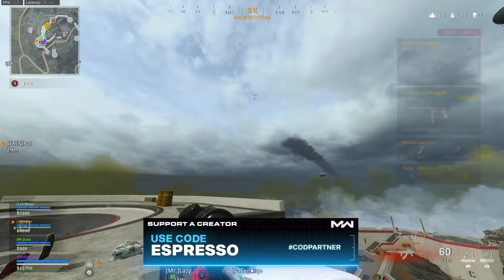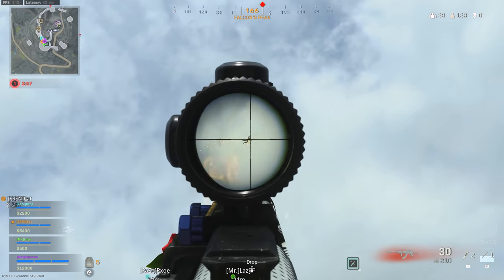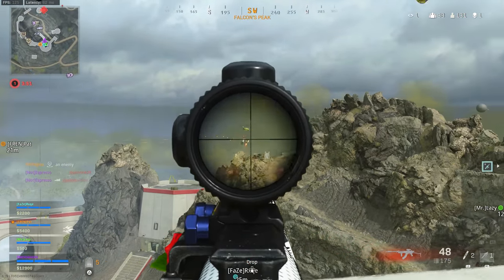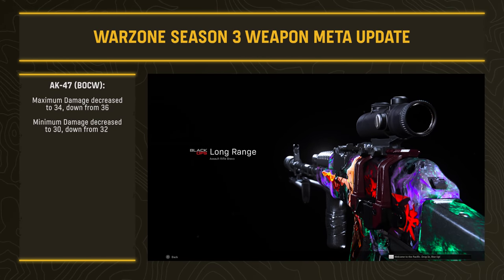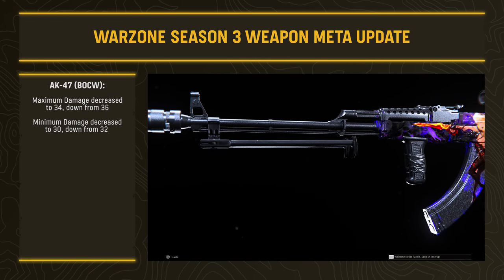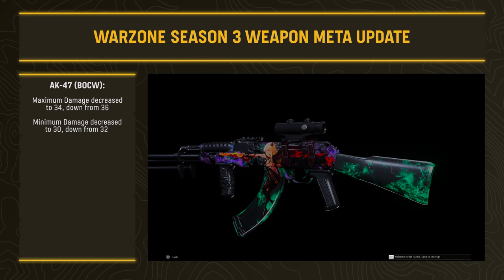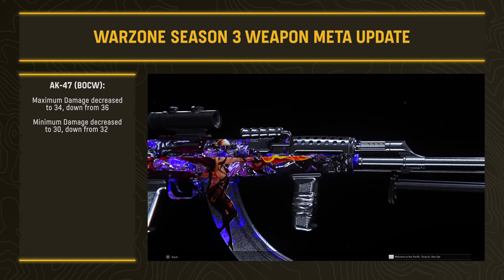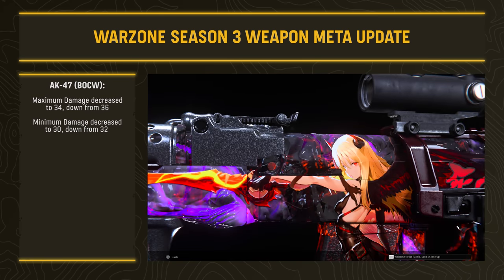Fair warning — this is going to be quite a detailed process. There are a lot of numbers, values, and adjustments we can't get around just reading out. I'll do my best to give layman's terms explanations where applicable, but buckle up because we've got quite a few weapons to cover. Starting at the top: the AK-47 from Black Ops Cold War received a nerf — maximum damage decreased from 36 to 34, and minimum damage decreased from 32 to 30. You'll notice it may take one more shot to secure kills.